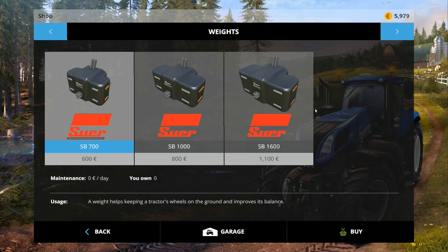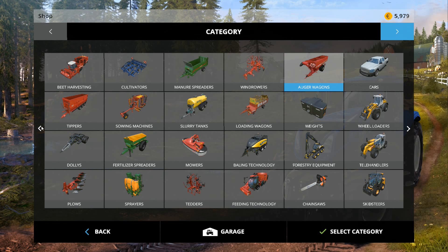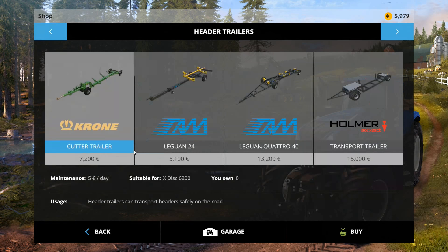If we go back, we're also going to need a front weight — we do have one but I think we need another one. This one is 800, this one is 600. We're going to have to end up buying the smallest one I think. So let me just purchase this one now.